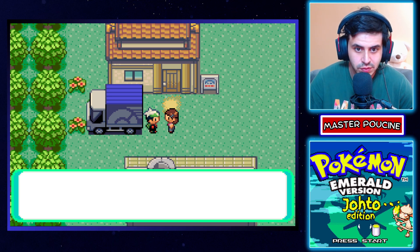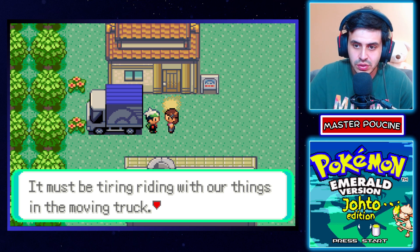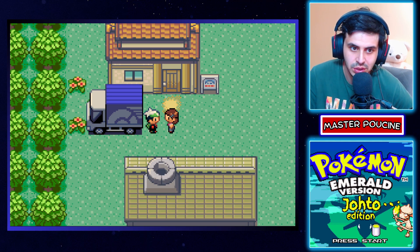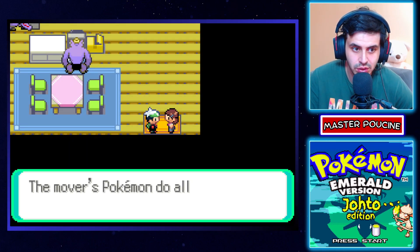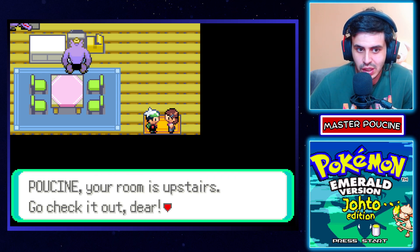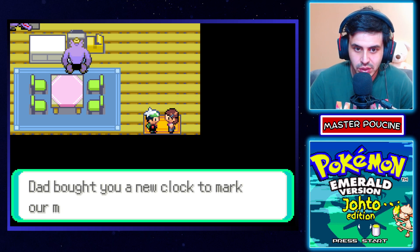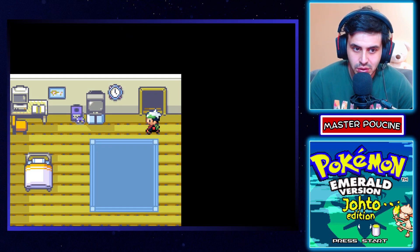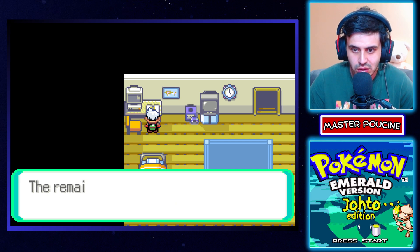Lugia, Ho-Oh, Mewtwo, Mew, the Trio Birds, the Regional Legendary Trio, Ho-Oh, and later evolution forms like Leafeon and Magnezone and Kleavor are available. Pokemon have been placed in habitats that make sense both flavour-wise and difficulty-wise. Trainer battles have also been updated to use Pokemon from Johto and Kanto. The creator has also tried to highlight and give players a chance to use Pokemon that often aren't easily available in-game, and demote some Pokemon that are very common in other games.